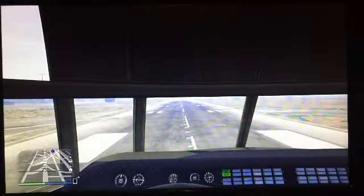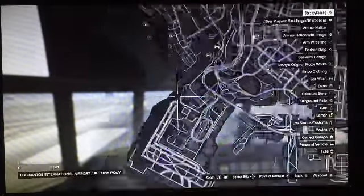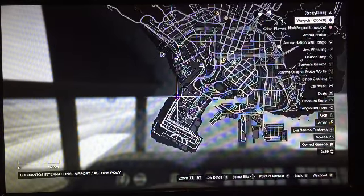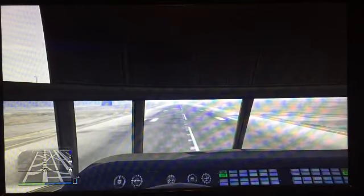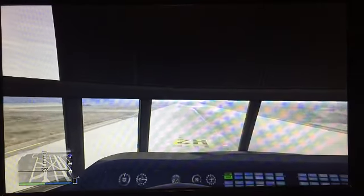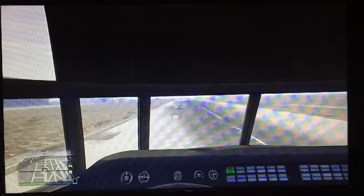The pilot would just check with ground control if clearance is permitted, if takeoff is cleared. I'm going to set a waypoint for the runway I'm going to land on, which is runway 21. So once he gets clearance to take off, he will slowly push down on the accelerator, or the throttle, still making sure no planes are going to be crossing the runway, and then pulling up when he reaches about 100 knots — we're about there now.